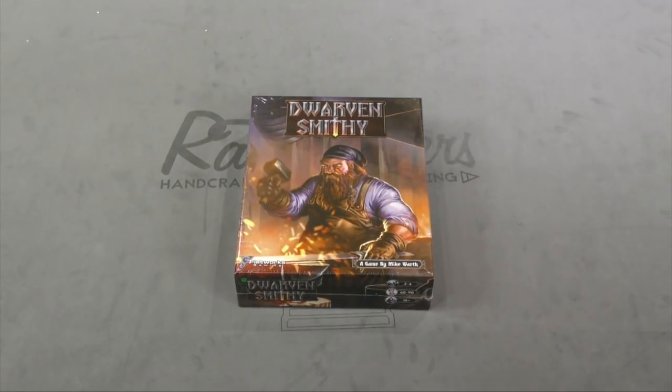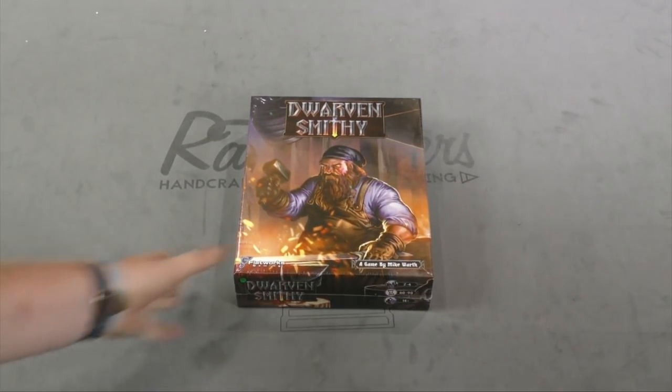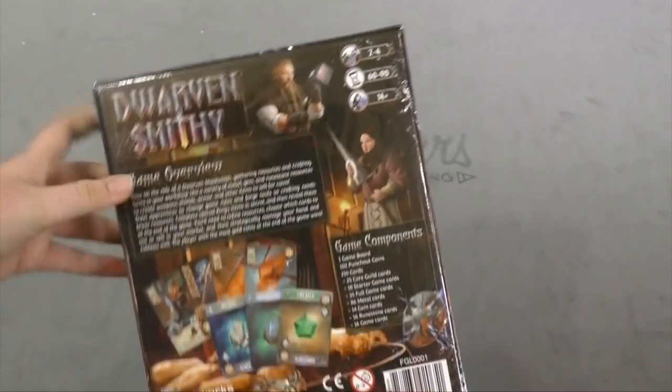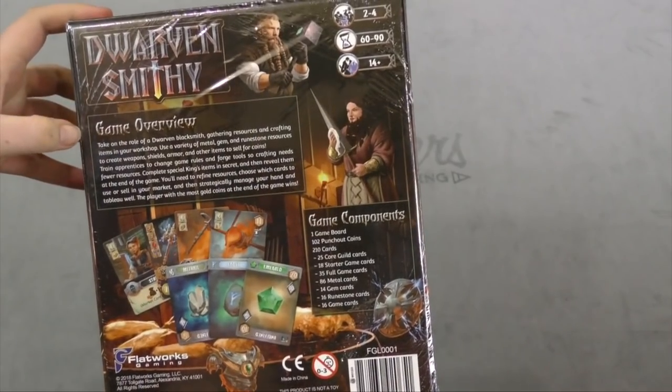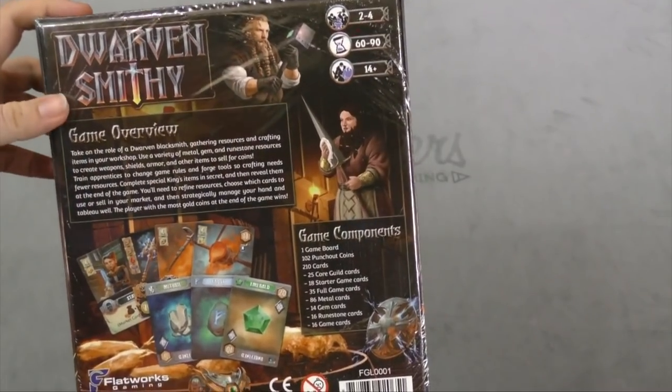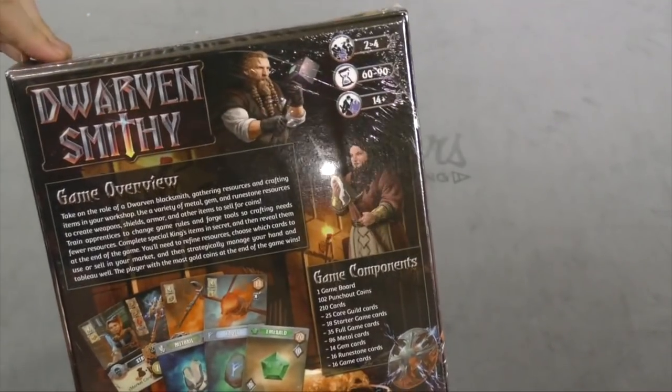Hello everyone! This is Melody with another daily unboxing video. Today we're looking at Dwarven Smithy, a game where you're going to be building different items using metal, gem and rune stones, and collecting coins to win the game.